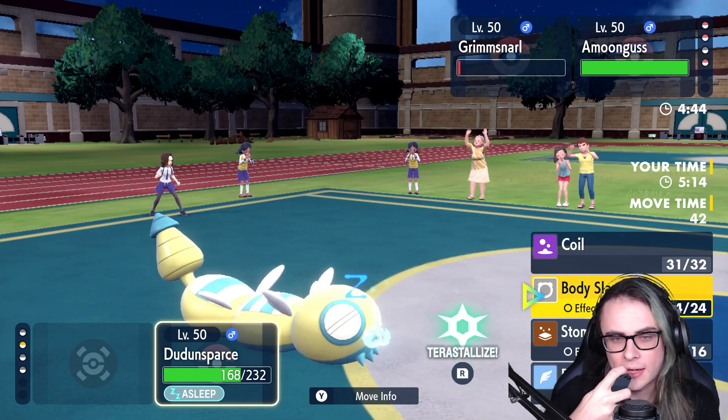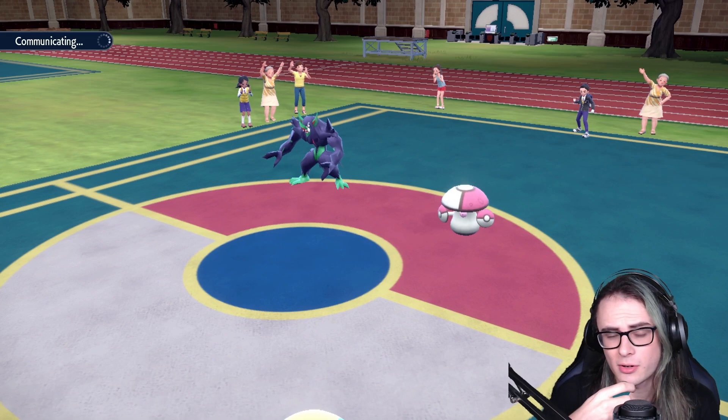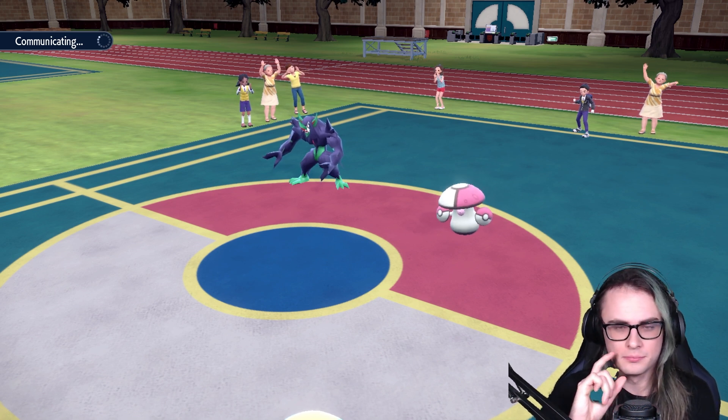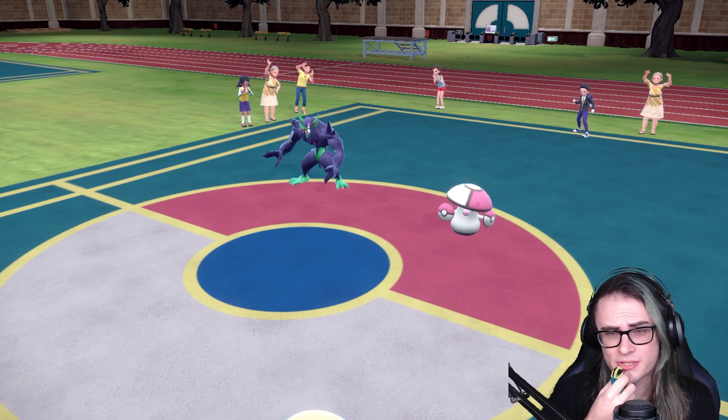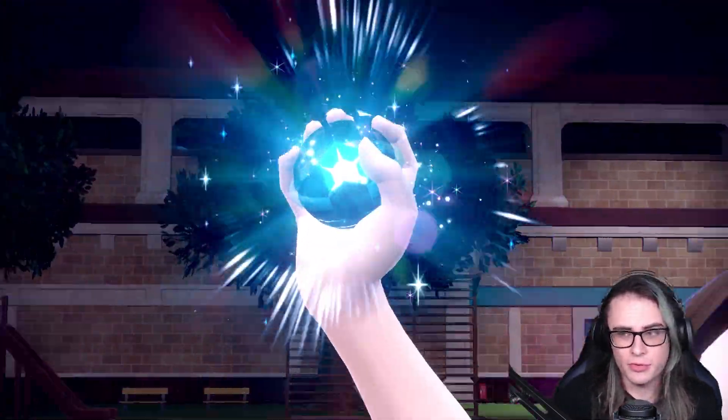We're going to go for Body Slam and Terra Normal — may as well Terra at this point. There's not really any other mon I'd Terra, and we might do enough to Amoonguss to at least crit and take it out. I highly doubt that even with plus one we'll actually raw take out Amoonguss.